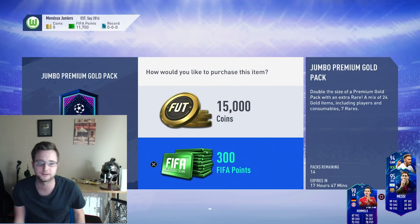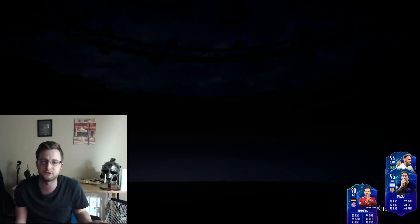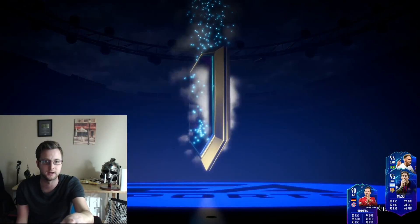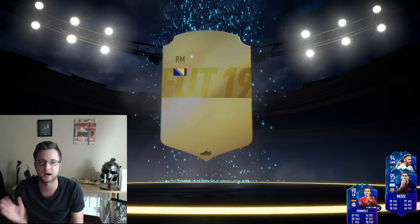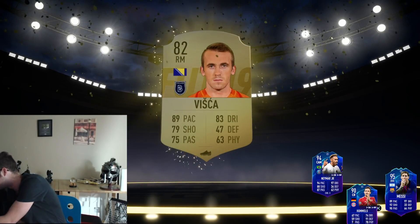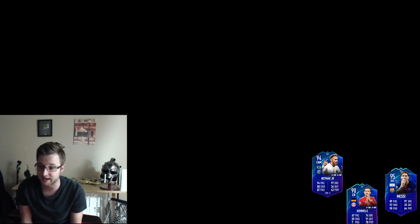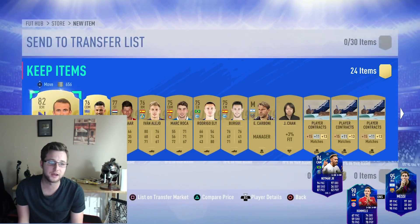Moving on to the next one, trying to see if we can get some good striker luck and big pulls. No boards — we got a right mid, 82 overall. That is going to get 20 meters to the mid. So we've got 20 on the mid, 10 on the defense.